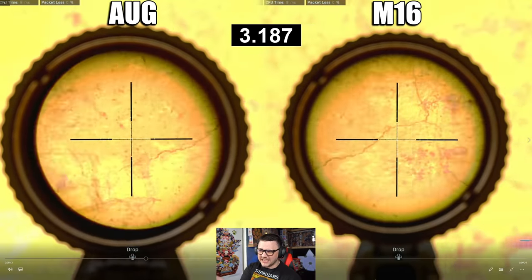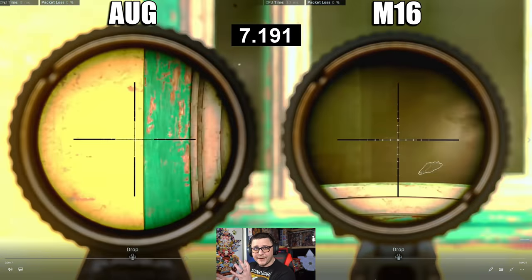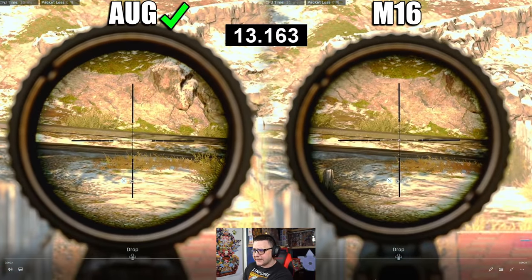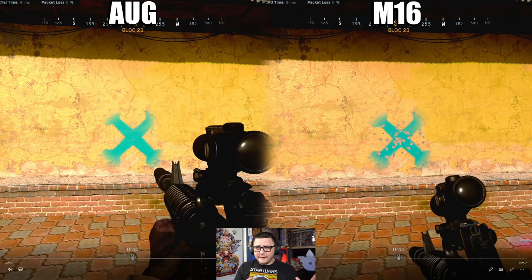Now we'll check out strafe speed. You can see the AUG is moving a little bit more and hits first, then the M16 comes in later. The difference in strafe speed ends up being a little bit larger — about a 5% difference. So the AUG ends up coming out on top in both movement categories.